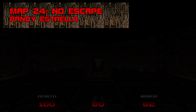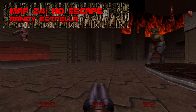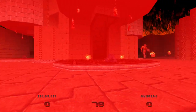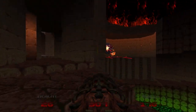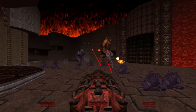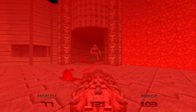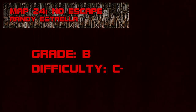Map 24: No Escape. A no-nonsense arena-style map, No Escape is only as dire as your ability to dodge cyberdemon rockets. The map's nine mancubi and three pain elementals are worth playing gingerly around, but as long as your Unmaker is halfway juiced you can zap the major threats and rocket the rest. I admire and appreciate No Escape's brevity and combat centrism. Grade: B, Difficulty: C-.